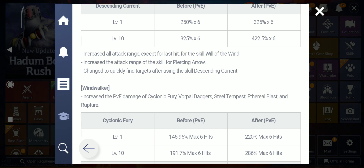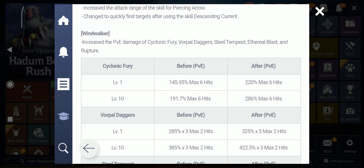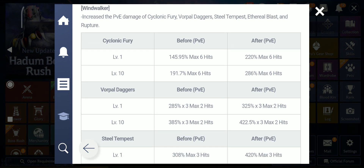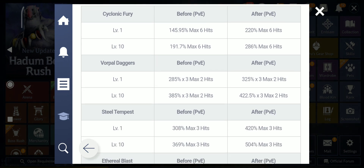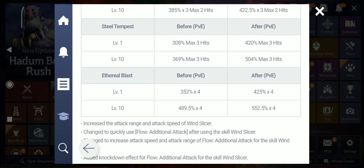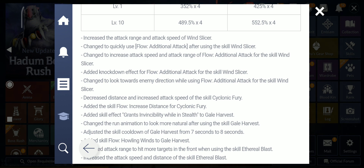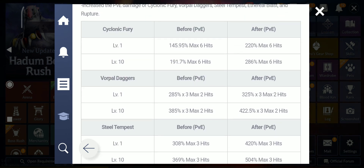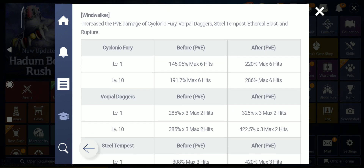For Wheel of the Wind, increased the attack range for Piercing Arrow, and changed to quickly find targets after using Descending Current. Windwalker got increased PvE damage for Cyclone Fury, Vorpal Danger, Steel Tempest, Eternal Blast and Rupture. Also increased attack range and attack speed of Wind Slicer, and changed to quickly use Flow Additional Attack. It seems Windwalker got a buff similar to Nova.